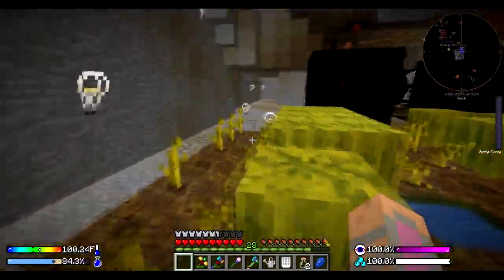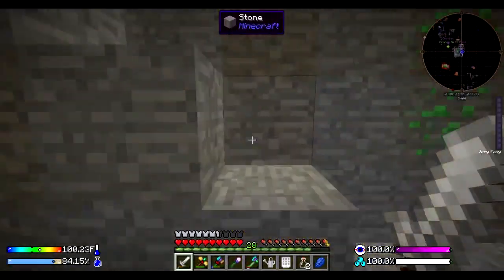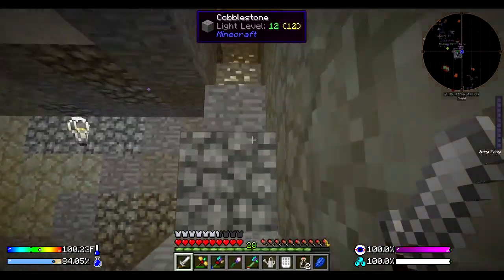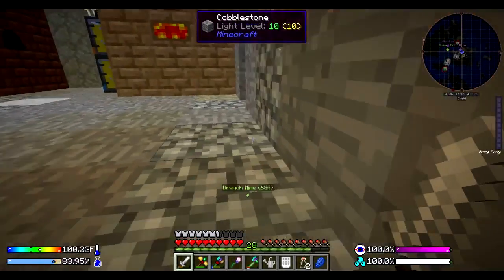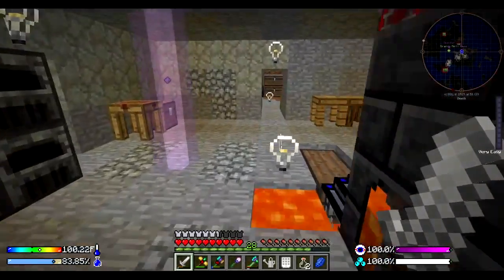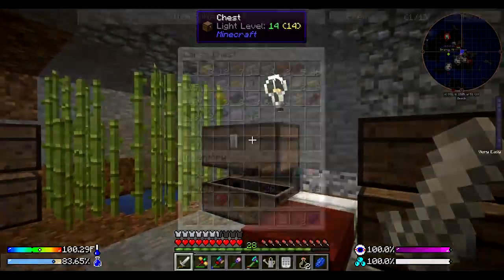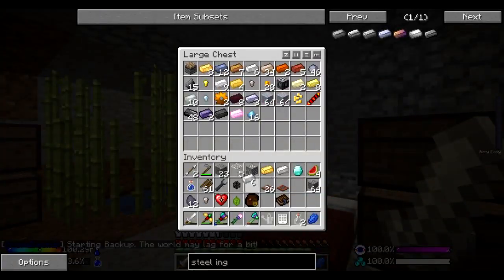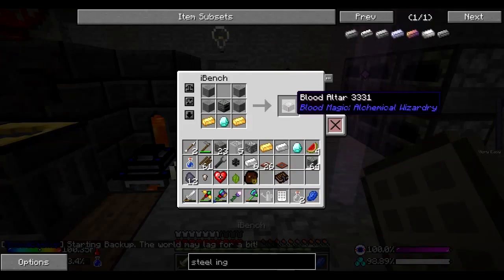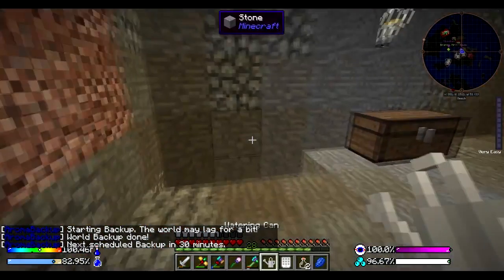Let's go grab that stuff just to make sure. Once I'm certain this is operational, what I'm going to be doing is shifting gears a little bit to something I'm a little more comfortable with - something I feel I'll be able to progress with a lot further. And that is - we're gonna get into blood magic.